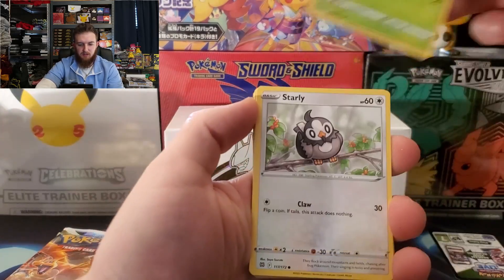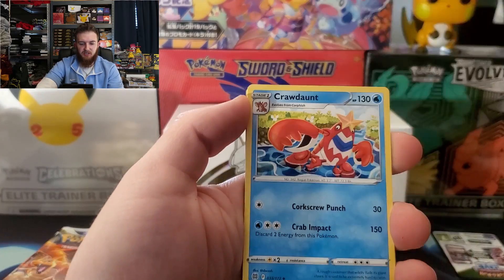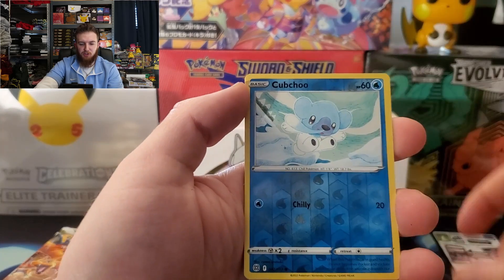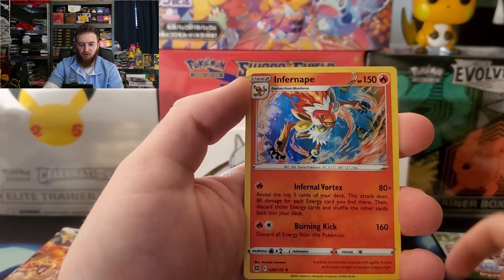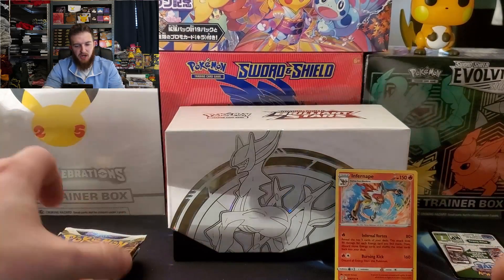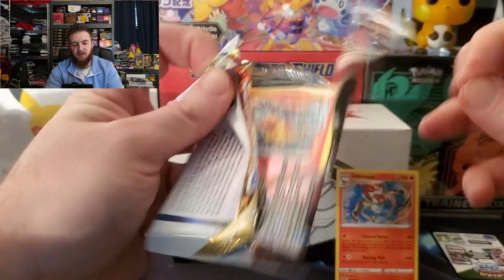Hopefully we get some good pulls. Kicking it off here we go — Starly, Electabuzz, Trapinch, Energy, Crawdaunt, Magma Basin, Hitmontop, reverse Chub, and a holo rare Infernape. Not too shabby, hoping for a little bit more than a holo rare though.